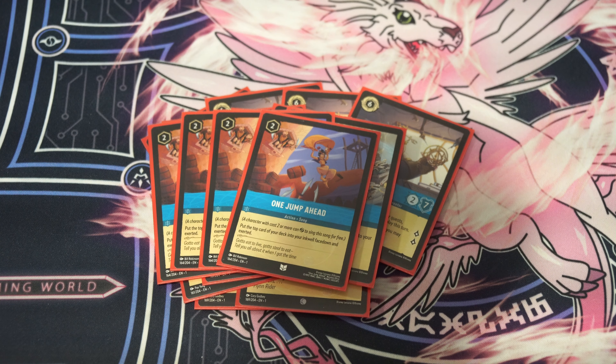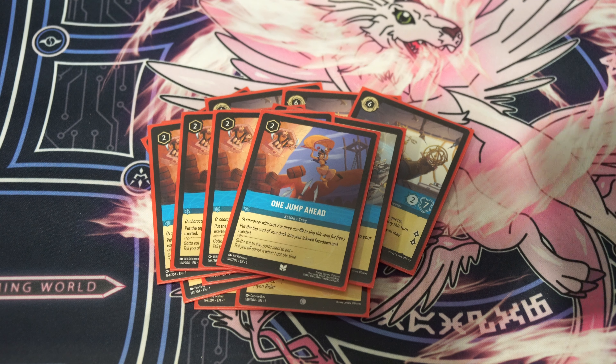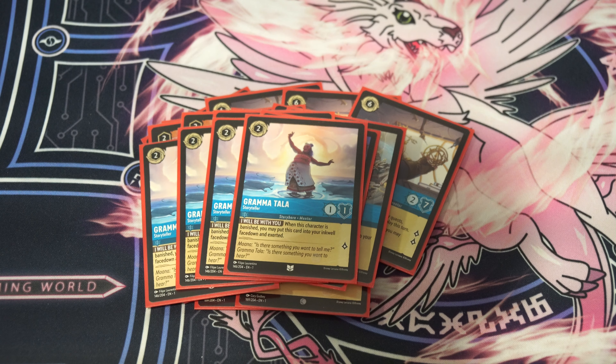On to 2 costs. We play 4 copies of One Jump Ahead — it just lets you put the top card of your deck into your inkwell face down. It's mana ramp, you love to see it. Then we're playing 4 copies of Grandma Tala. Grandma Tala has an ability that when the character is banished, you put it into your inkwell. It quests for 1 and it's a 1/1, so it's a pretty cheap body. It'll quest until your opponent just deals with it. You can also suicide it into one of your opponent's characters just to help you with your mana. If you can get turn 4 Maurice on the board, you're in a really good position, and Grandma Tala can help you with that.